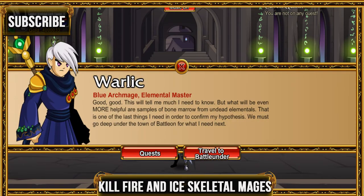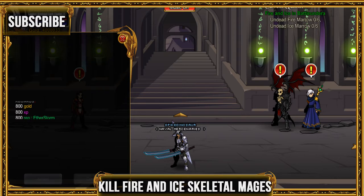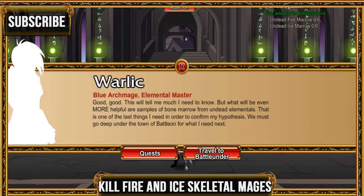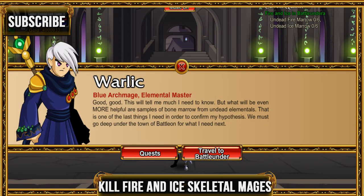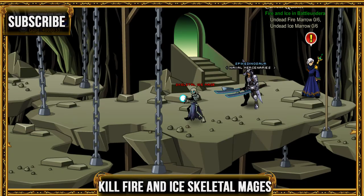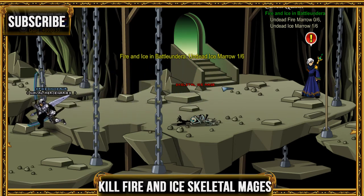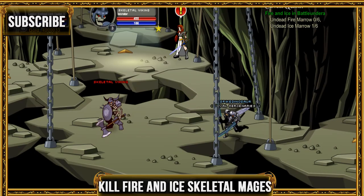For the next quest, go ahead and kill fire and ice skeletons. Go ahead and join Battle Under A. To make this simpler, click on Warlick or the other guy and click travel to Battle Under A. Here you can just click on the ice mage and the fire mage. Once you're done, go ahead and click Warlick — he's right next to your spawn.